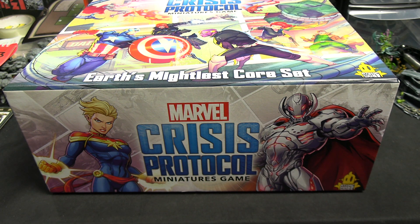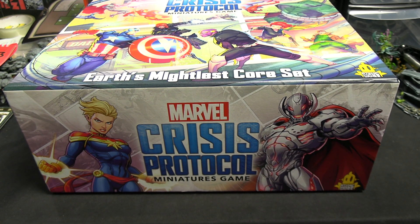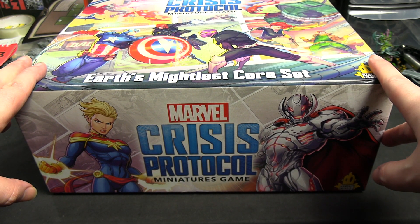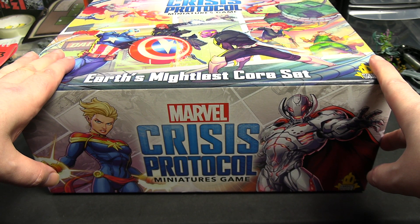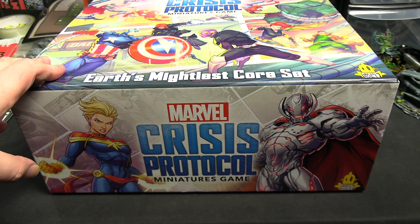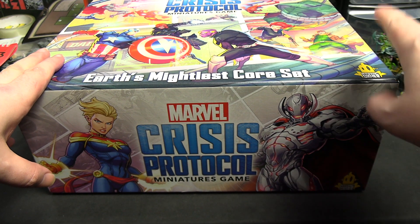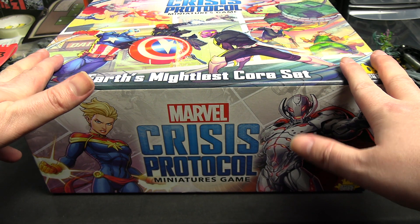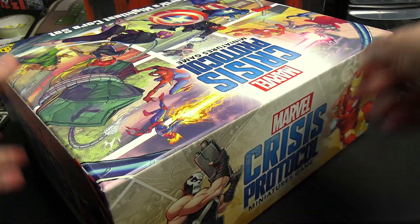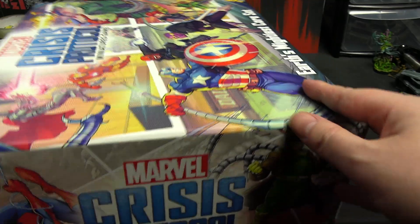Hello everyone and welcome to an unboxing of Marvel Crisis Protocol: Earth's Mightiest, the new core set for the game originally released in 2019. I've been playing it on the channel for over 117 battle reports. This new core set does not invalidate the old one — the old one is still playable, though it comes with a lot of the same characters in different iterations with different stat cards. The other core box is 100% legal for play and available at really good prices. This Earth's Mightiest core set is harder to find for a decent price — I got it for £106, and it goes up to around £150. It's a very big box but quite a high asking price, so if you're unsure about Crisis Protocol you might be better off with the other starter set first.